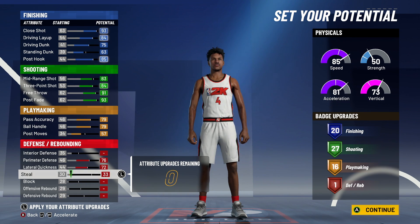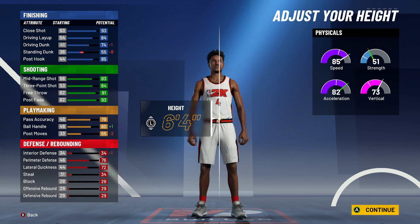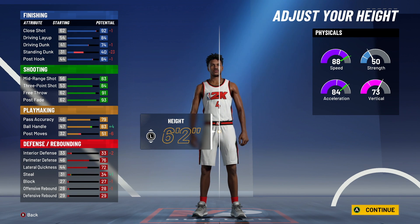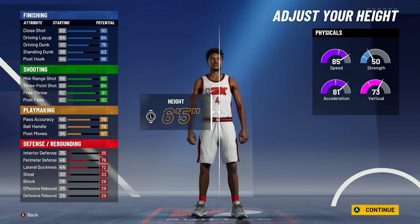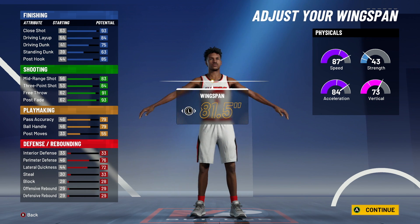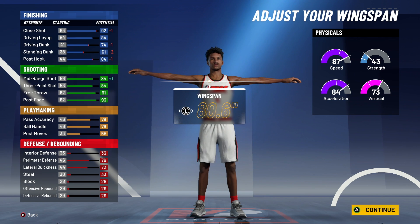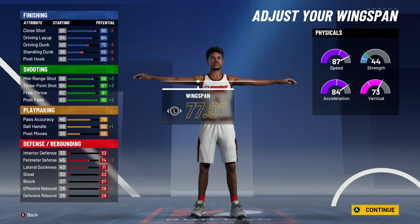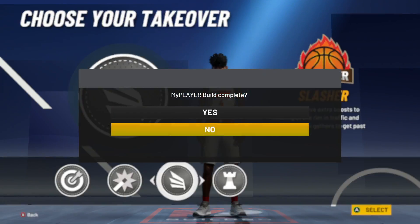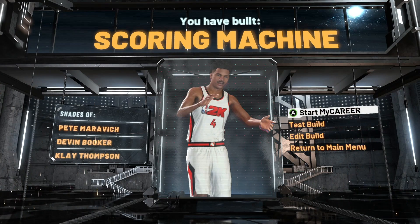The body type, height, weight, and wingspan doesn't really change anything on the badges, so that's not really important for this specific video. The takeovers you get on this build — you actually get sharp takeover, shot creator takeover, slasher takeover, and playmaker takeover. That's really up to you because that doesn't change what the badges are. We're going for the most badges at every single position, and the build comes out as a scoring machine build. That's going to be pretty much the most badges you can possibly get on a shooting guard build.